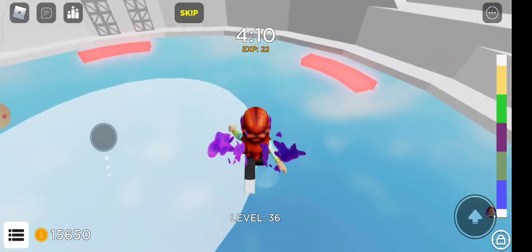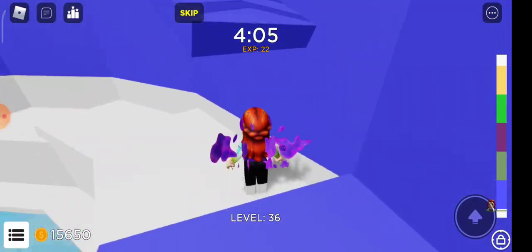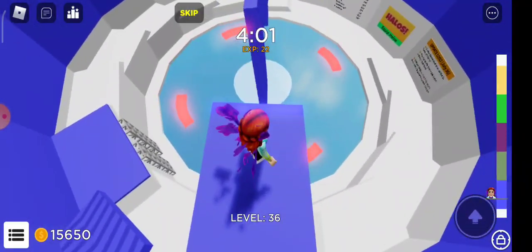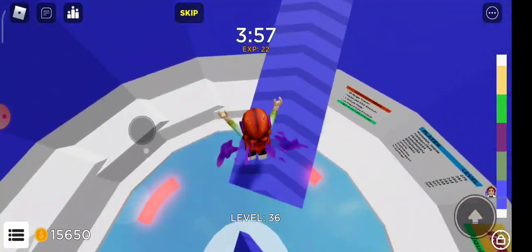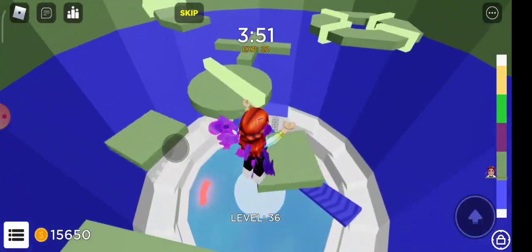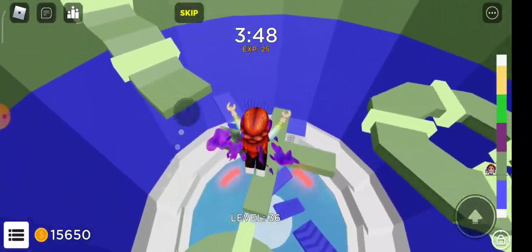I literally just fell — oh my god, that's so sad. Why did I have to fall? I don't like this stage right here — it's the worst. I also found a pink stage. And the skip button is different now — before it used to be a normal green button, but now it's a cute little yellowish button that says 'skip' on it. That's very cute!